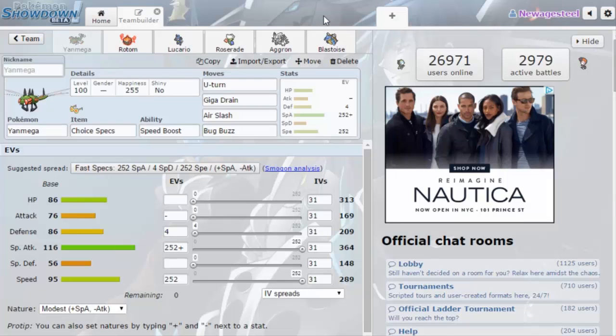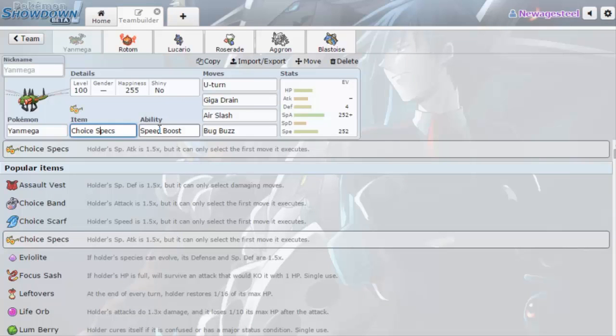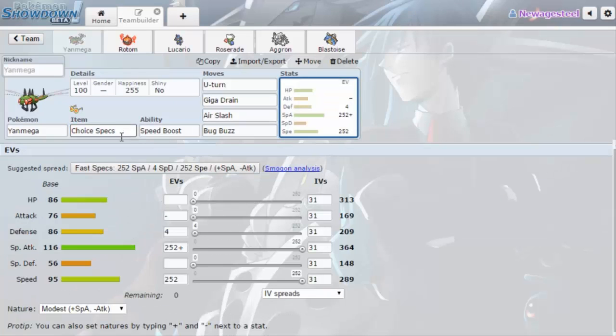So the Pokemon of the Week that Serebii chose this week was Yanmega. I decided to try and build a team around it using information from Serebii as well as Smogon. The suggested sets were either a Speed Boost Life Orb Yanmega with Protect, or a Choice Specs Tinted Lens Yanmega with U-turn. I decided I wanted the best of both worlds — Speed Boost and Choice Specs — so I can come in, get a speed boost, and then hit incredibly hard as a choice cleaner.